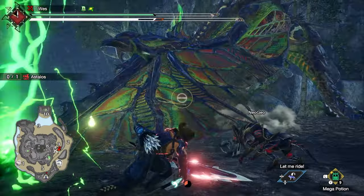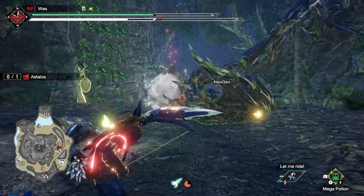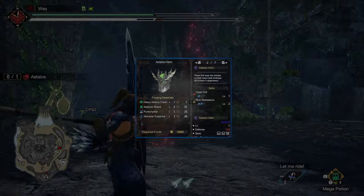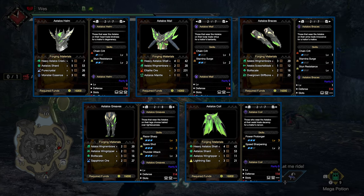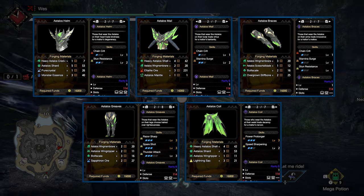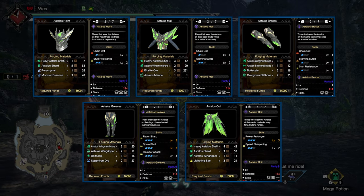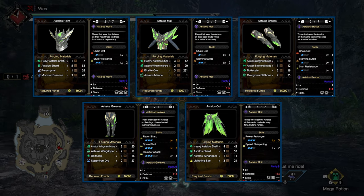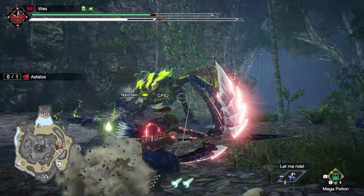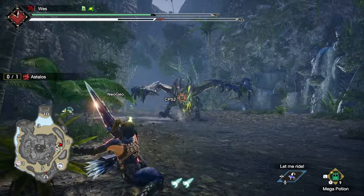Once you've completed the two key quests, you'll get an Urgent 'In Search of the Doctor' to hunt an Astalos. Astalos's bow would be good except for the wonky shot patterns and no power coatings — so it's just really awful. Astalos's armor, however, is strong for bow — at least the top three pieces. The Astalos Helm, Astalos Mail, and Astalos Braces are worth considering. You'll be able to get Chain Crit 3, which is strong for increasing elemental damage and affinity with subsequent shots. This also has enough level 3 and 4 sockets to fit in Force Shot 3, and Stamina Surge comes innately on the set. The Astalos Mail requires a rare mantle, so a compromise set of the Helm and Braces is still a solid choice.